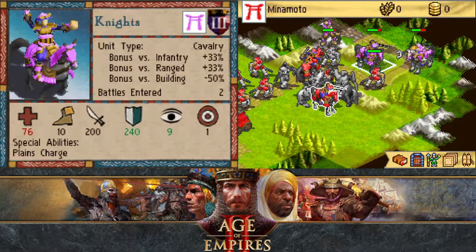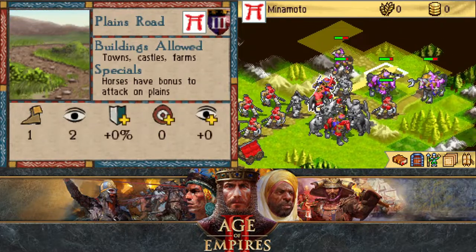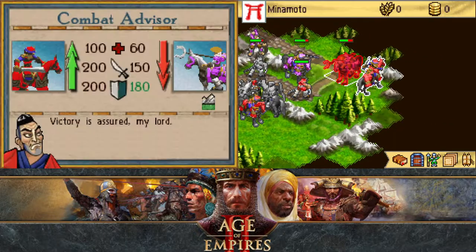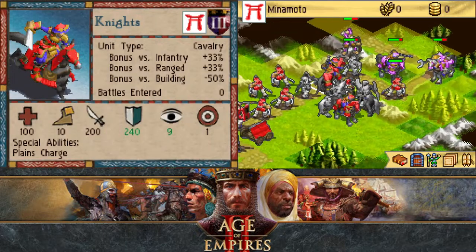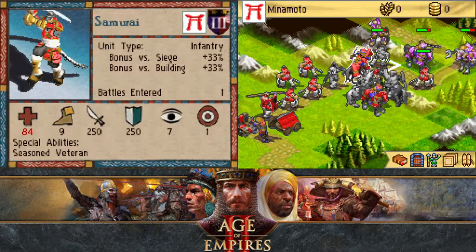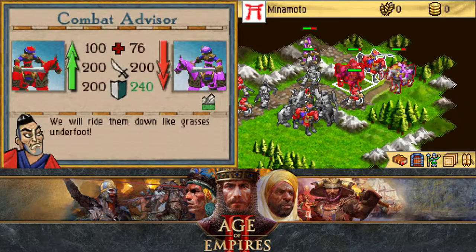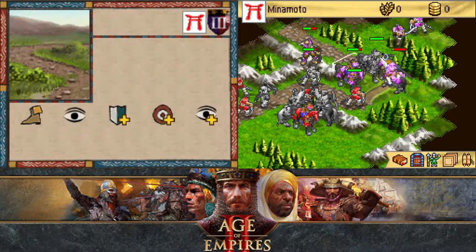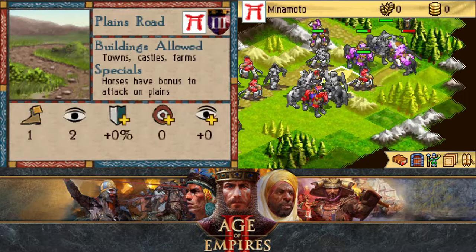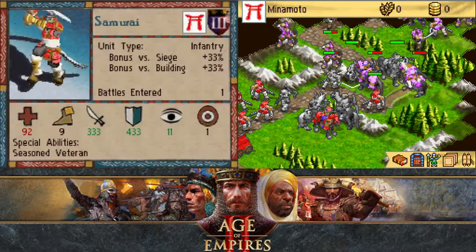Take down their crossbowmen through the mountain. I have my knights able to take on theirs. I still don't like the idea of fighting knights on an open field. Wait, those are knights — for some reason I thought they were horse archers. I only had one horse archer, and the second one died. Let's use knights to take those down, and use my buffed samurai to attack these knights.